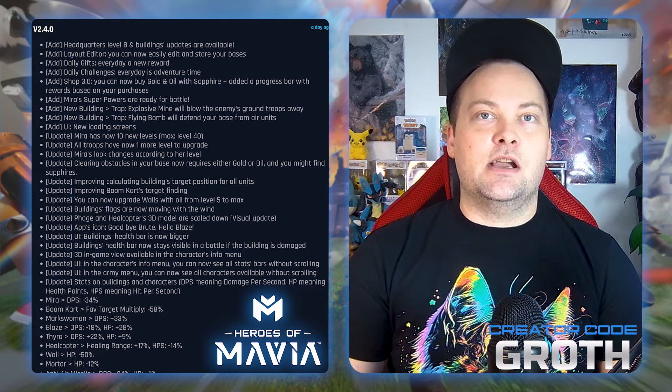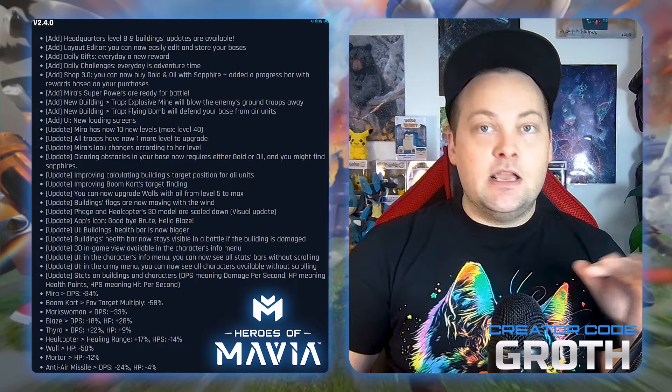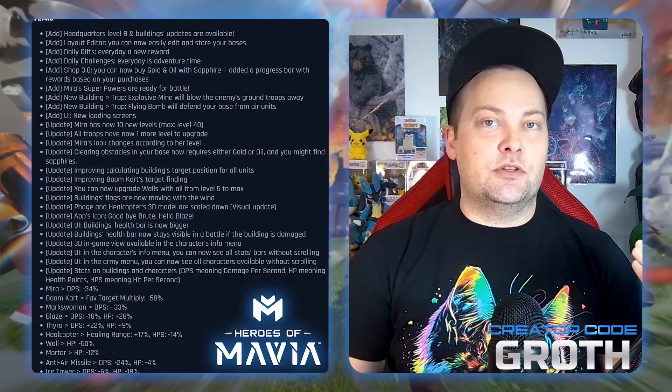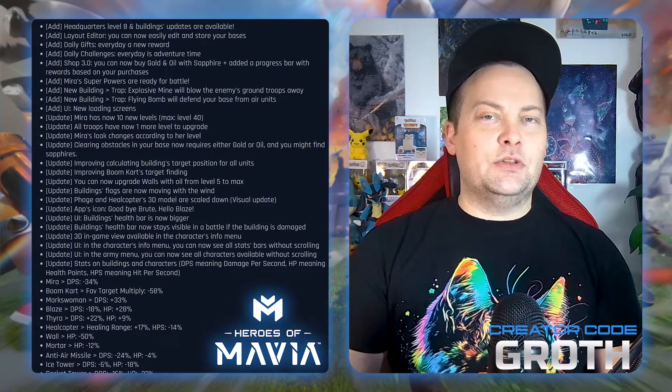Now there are all kinds of balancing changes. Mirror's DPS was lowered by 34%, but don't forget we got her ability — it more than makes up for that damage reduction. I actually think she's stronger than she was before. Boom karts' favorite target multiplier is minus 58%, which is just helping with the balancing.